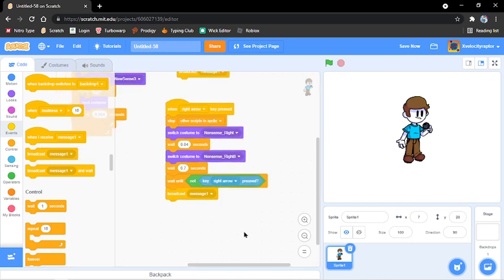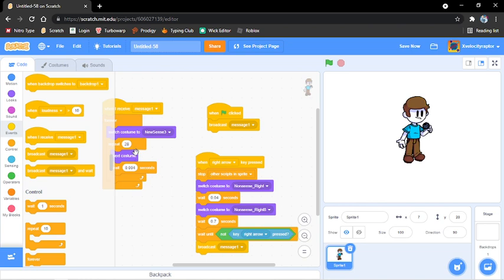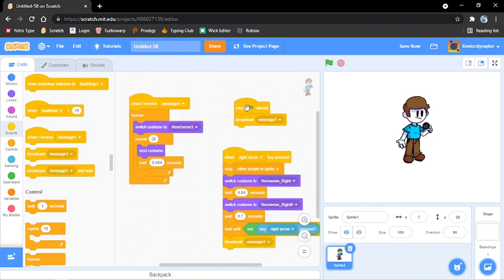So what this is saying is: when right arrow key is pressed, we switch the costume to right and 8, then it will wait 0.7 seconds, then broadcast message 1 — which will take it over here and back to there.